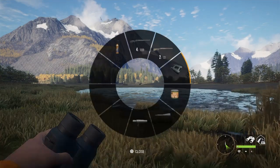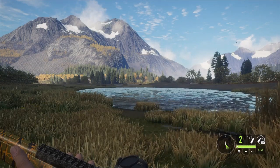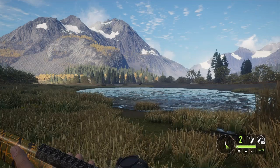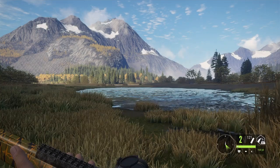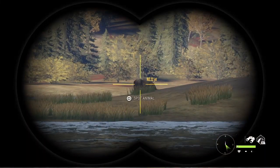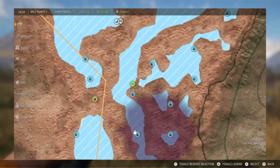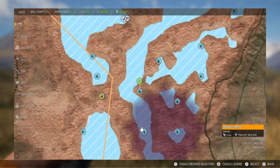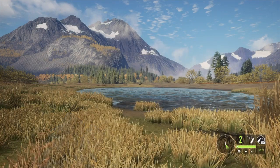I checked out the zeroing for the 12 gauge slugs — you can zero in for 54 yards, 164 yards, and 109. Now this cow moose straight ahead of me, I already checked her out — she's at 163, but I'm just going to verify. Okay, she's about 160.